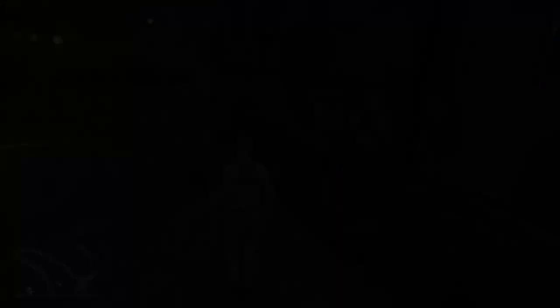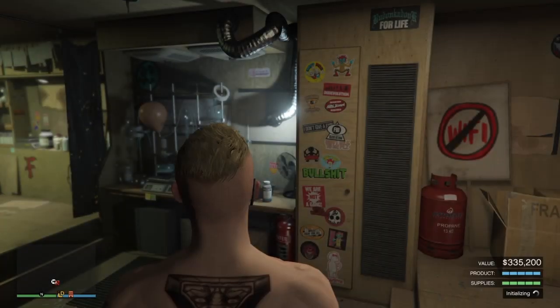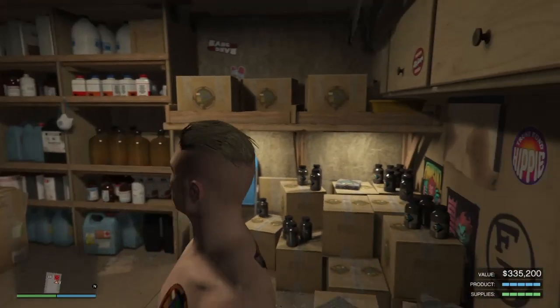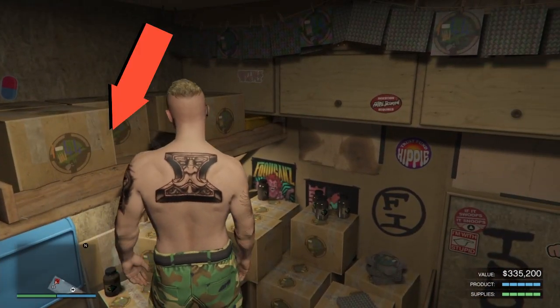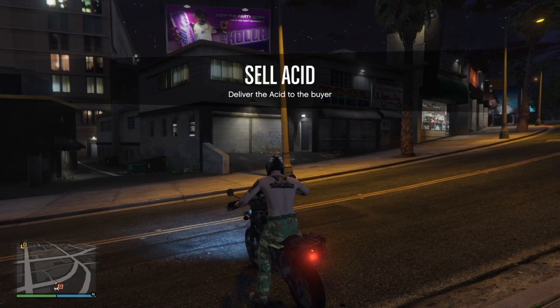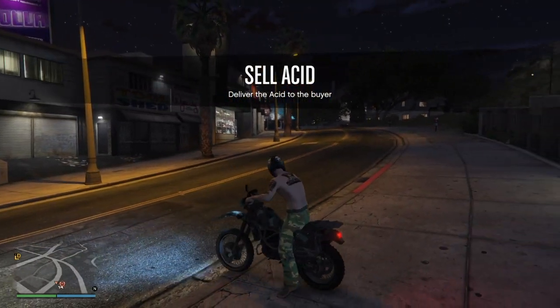My Acid Lab — big, proud, and beautiful. One thing I really love about the Acid Lab is that on the box you will actually have your crew logo. As you can see, we can make three hundred thirty-five thousand, two hundred dollars. There's my crew logo — isn't it cool? Awesome.